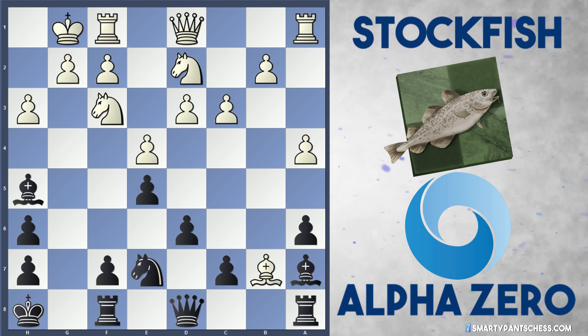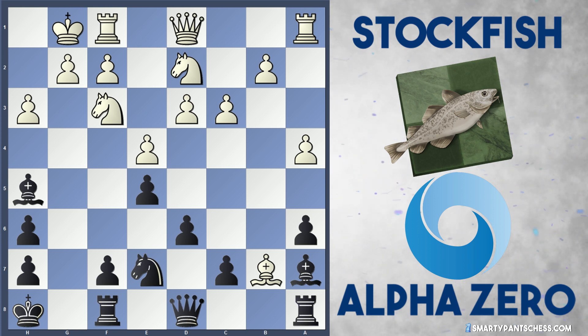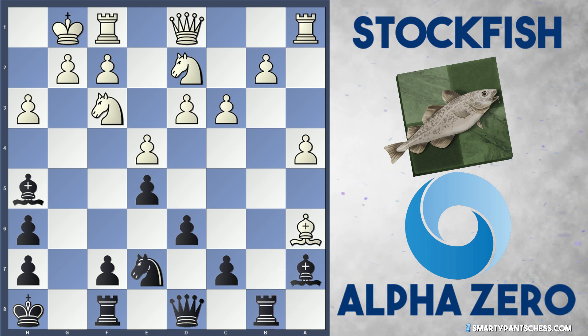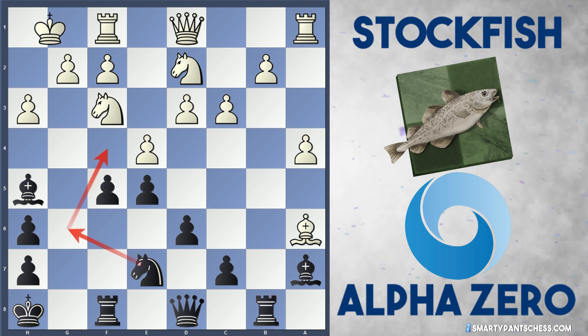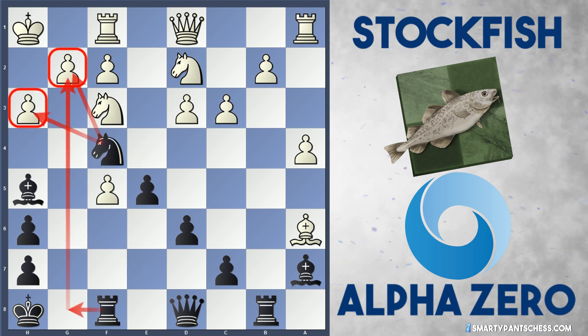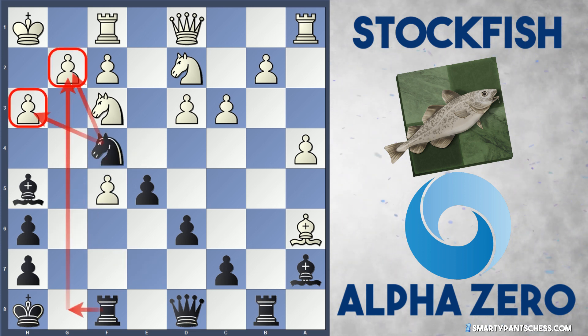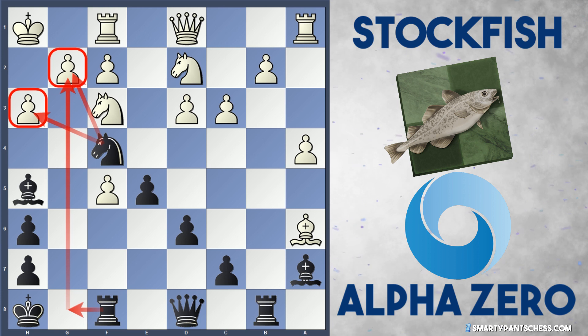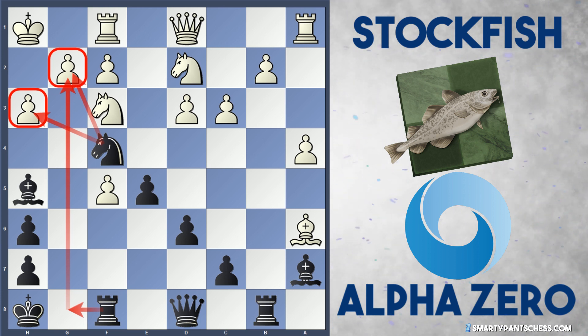This wasn't a classic game from Alpha Zero — it was a bit of a struggle to win as black. But the key idea is the same: after rook b8, bishop takes a6, Alpha Zero sacrifices the pawns and gains a really attacking position. This is very Tal-esque — just sacrificing pawns and gaining good squares for your pieces to attack. I think we can all learn something from this.